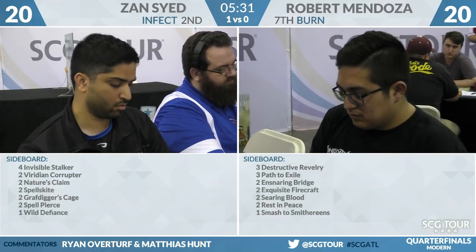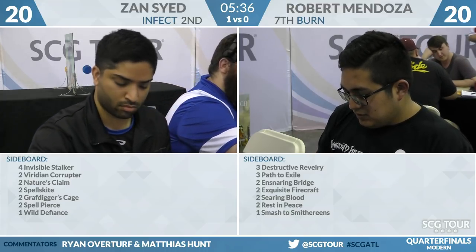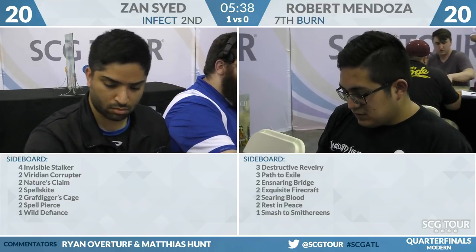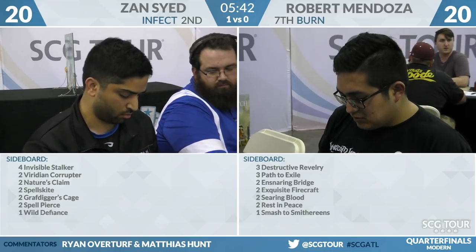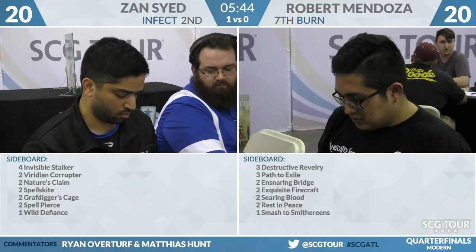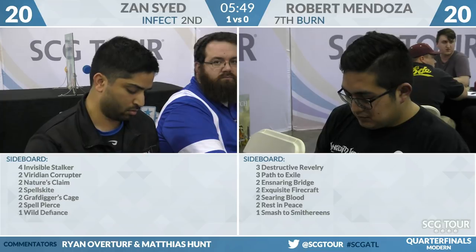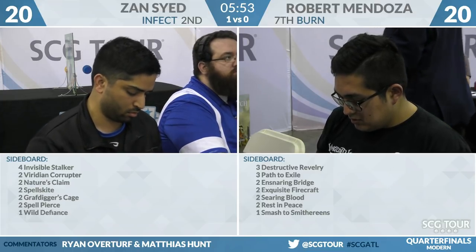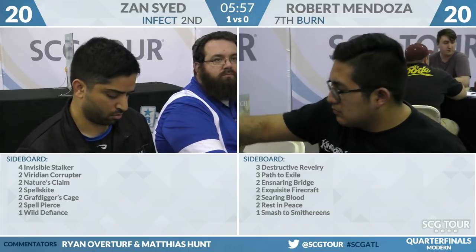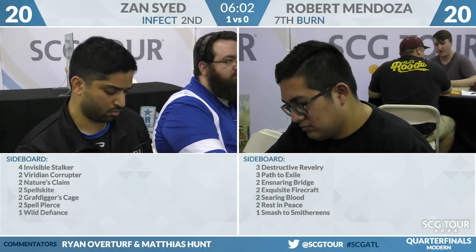There are situations where Nature's Claim can be quite good, but the deck really wants a specific composition of things — you want threats, you want answers. You don't want to be blocking for your life total; you want to be blocking for your creatures. Nature's Claim doesn't do any of those things. Gaining life makes sense against Burn, but specifically because the deck is so heavy on creatures and pump spells and wants to be proactive — that's why I would leave Nature's Claim on the bench.